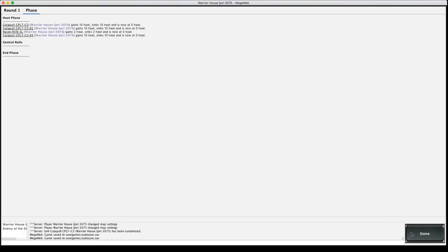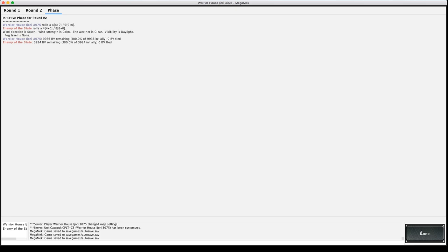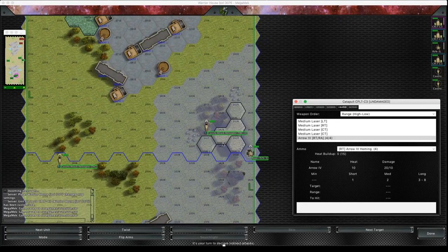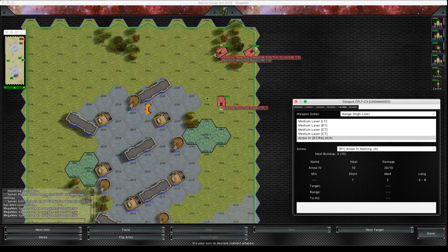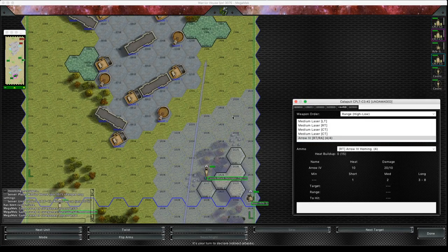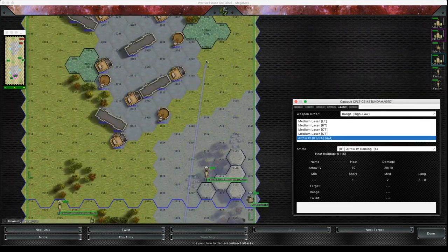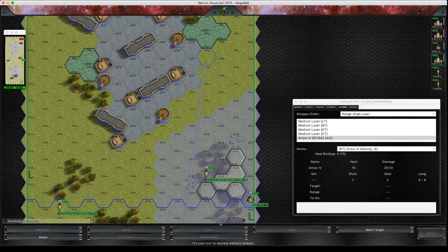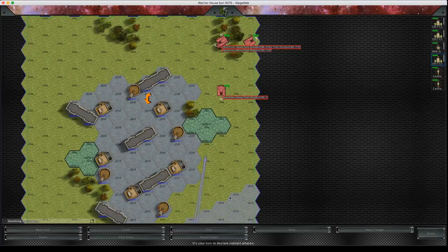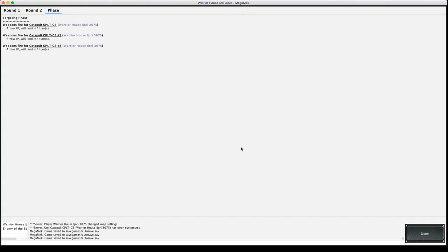Now we're in round two and we're in the indirect fire phase. I'm going to choose this point here to fire my arrows. I'm going to fire them all together. In larger games it's really helpful to have quite a few Arrow 4s and lots of TAG units to really get your worth out of them.